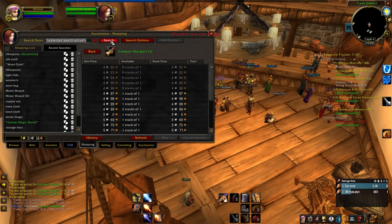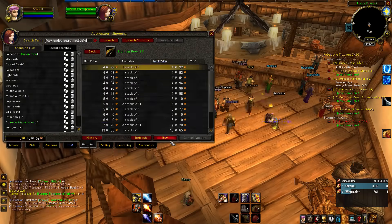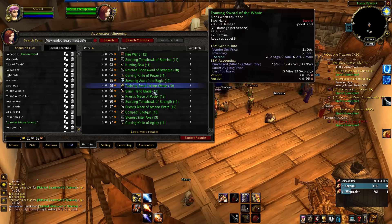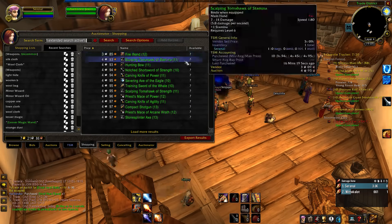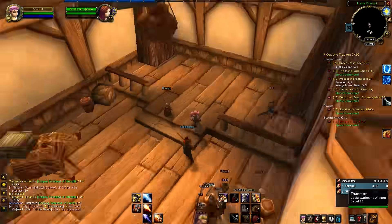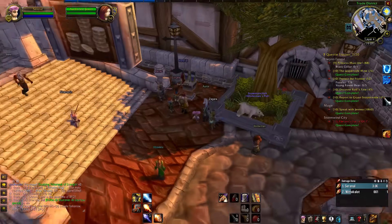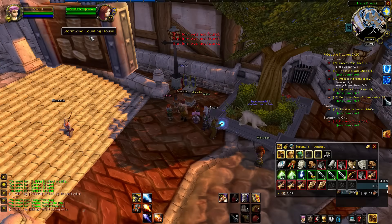This includes wands — except enchanter-crafted wands as you can't disenchant those — bows, guns, swords, axes, any weapons you can find. I try to stay under 4 silver and 90 copper when buying, mainly because I don't want to push prices up accidentally. I try to be a little conservative with that. But I've noticed on my realm that some people are buying up everything all the way up to 5 silver 25 copper, so there's possibly more leeway than I've been using.